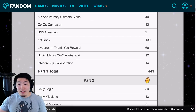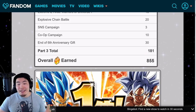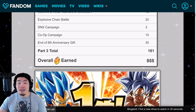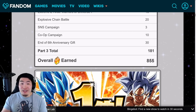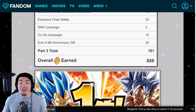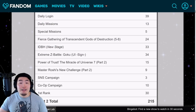Adding it all up: 18 stones for the countdown, 441 for Part 1, 215 for Part 2, and 181 for Part 3 — that all adds up to 855 free-to-play dragon stones for the sixth anniversary on JP. Global is usually very similar for these major celebrations; we might get a couple stones less or more, but it'll be around 855. It's not the best we've seen — for the fourth anniversary the final count was actually over a thousand — but 855 stones over the course of a month is nothing to complain about.